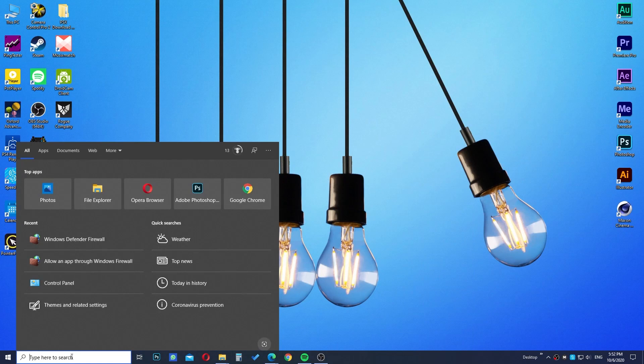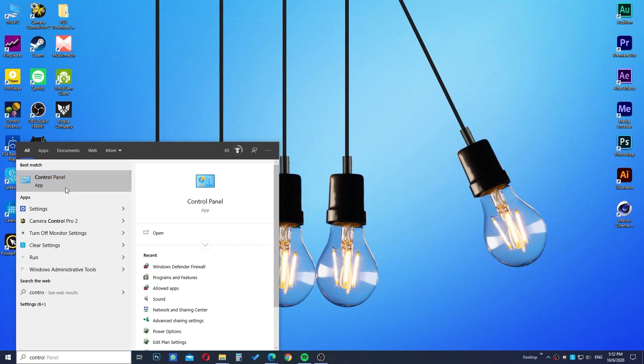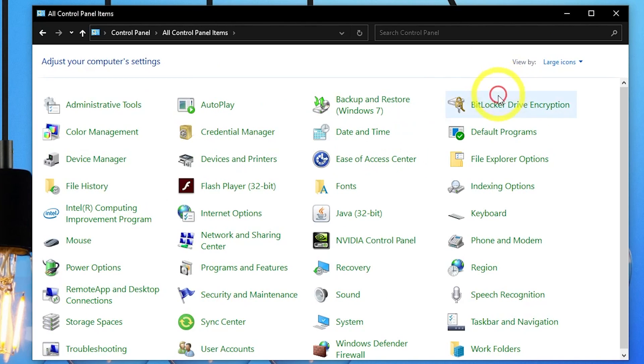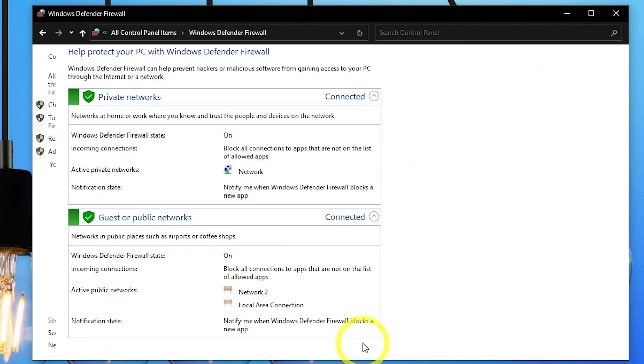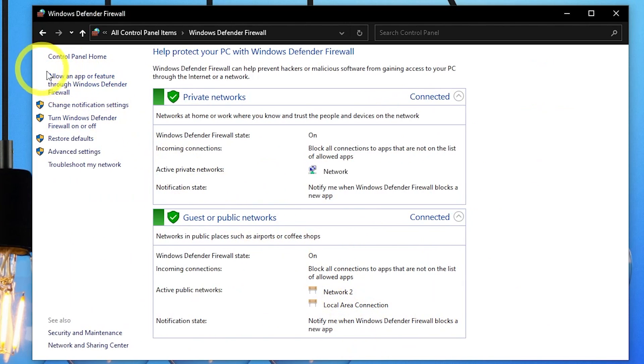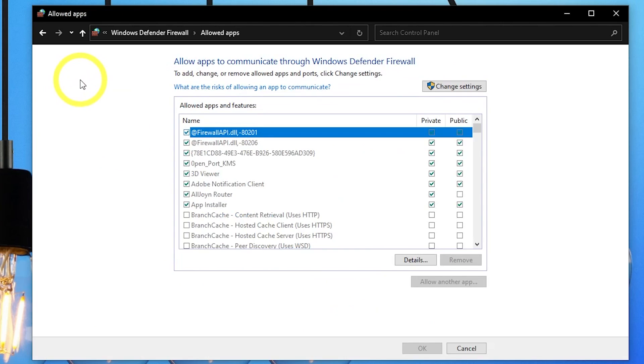First, search for Control Panel in the search bar. In Control Panel, change the view from Category to Large Icons. Then scroll down and select Windows Defender Firewall, and after that select 'Allow an app or feature through Windows Defender Firewall'.